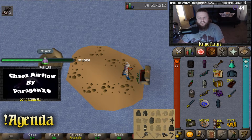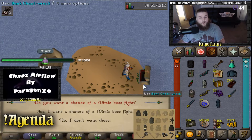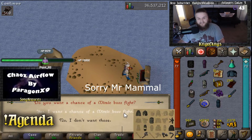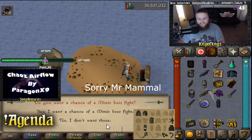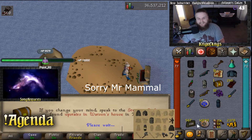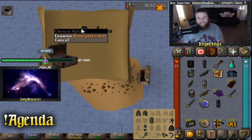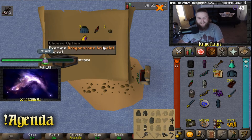Elite casket. I don't think I can kill the Mimic Boss right now — I'm just going to say no. A Magic Seed, three Rune Plate Skirts, and a Dragon Dagger.